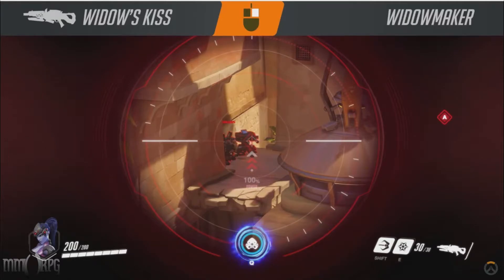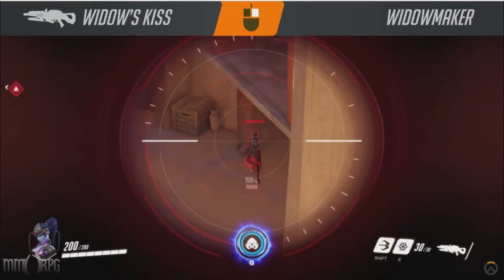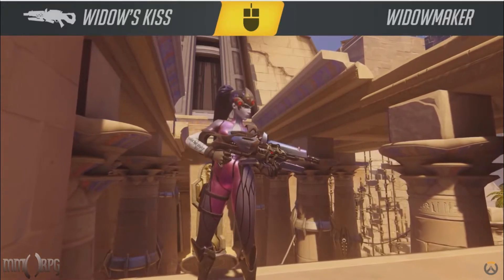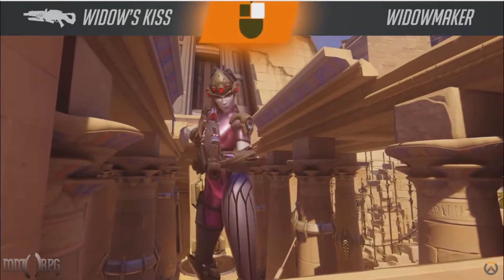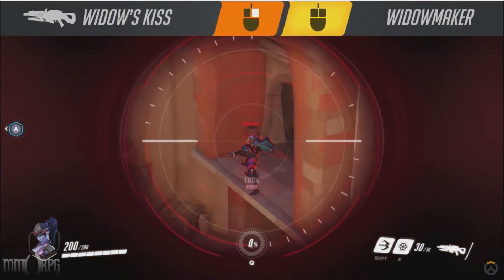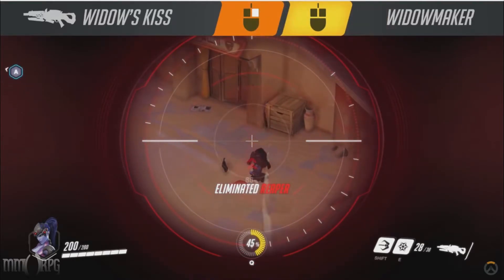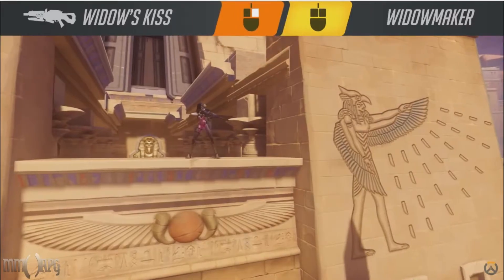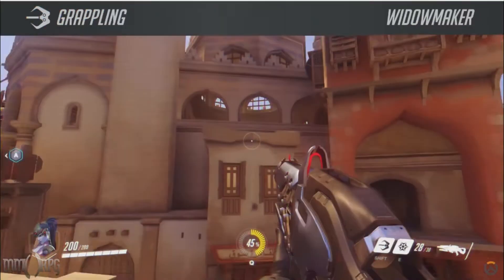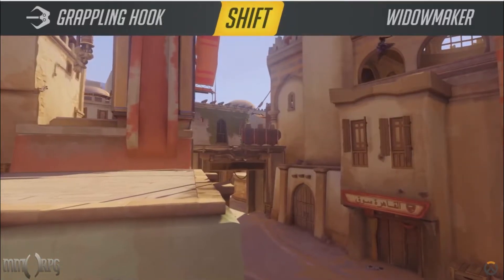In Sniper mode, your rifle charges up over a short period to maximum power and resets between shots. You'll want to let it charge to full on most targets, but you can fire at lower charges to finish off an enemy if you're confident you've got enough damage at the current charge level. Widowmaker's primary form of mobility is her grappling hook. She can't scale up walls like Hanzo, but she can quickly find herself in a perch almost anywhere on the map or escape from a sticky situation using her hook.